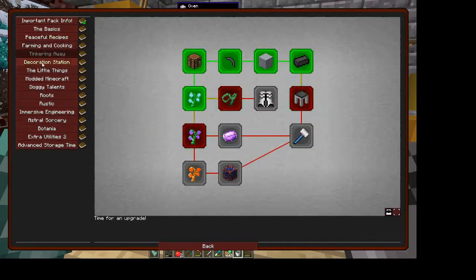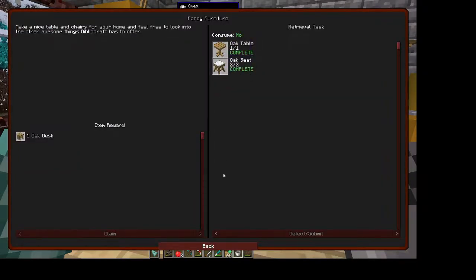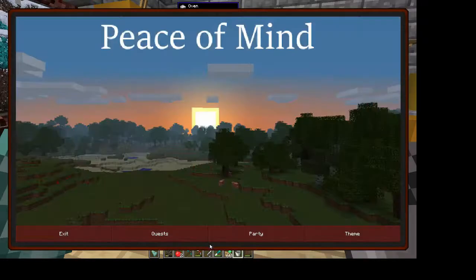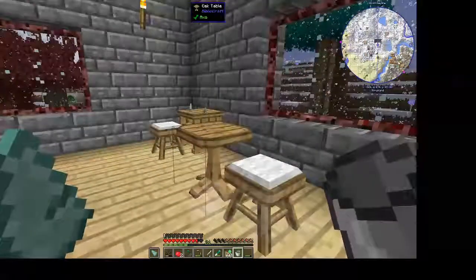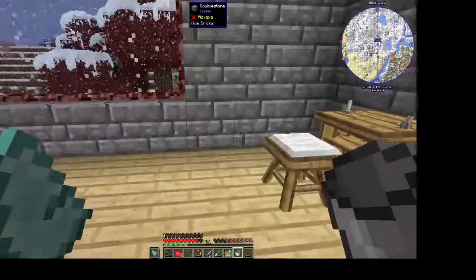For the Decoration Station, I made an oak table and two oak seats which you've probably spotted here, and I got a desk as a reward.